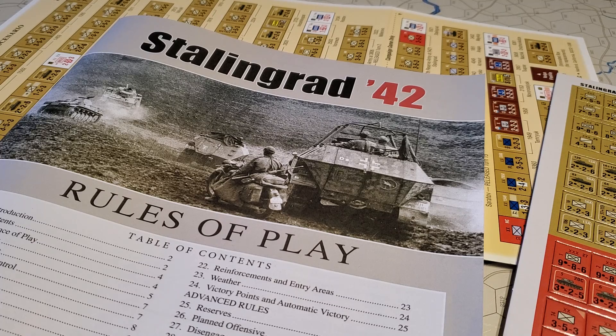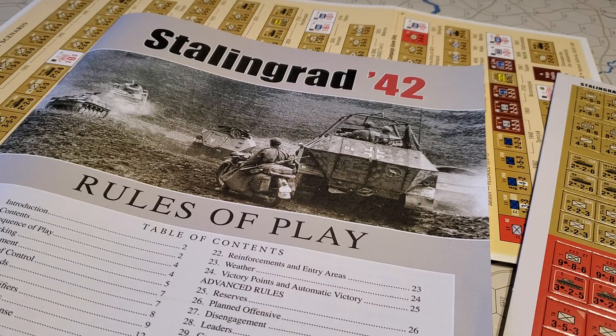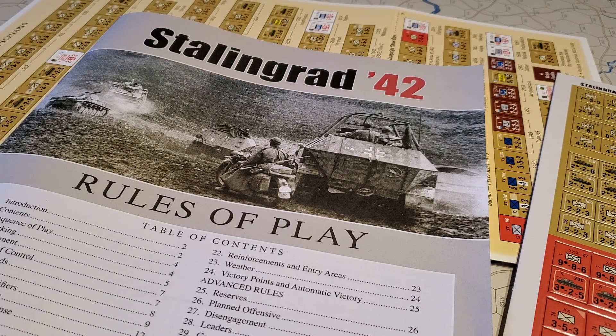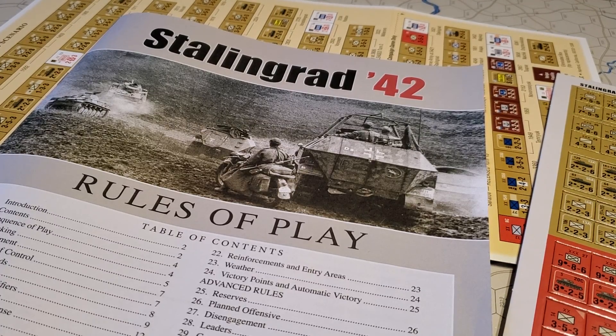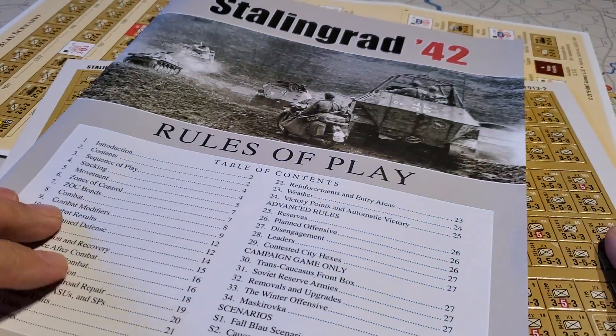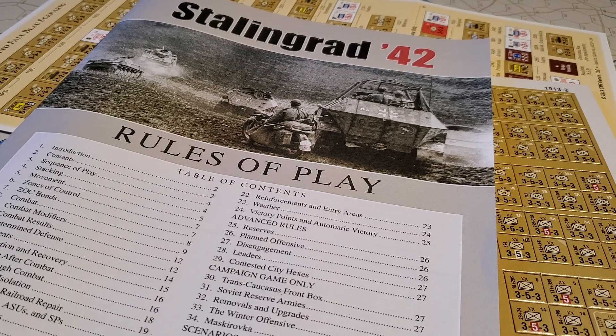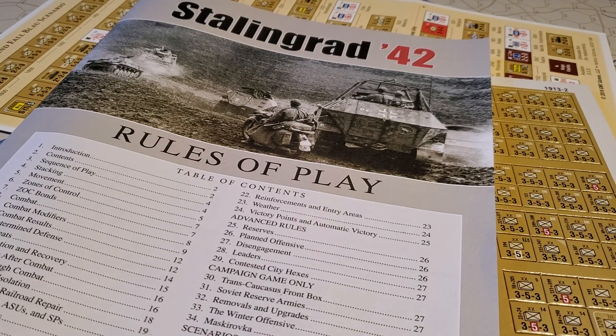I thought what might be interesting, given my limited experience with the series, was to go through these rules and highlight some of the differences that I saw based on my experience with the game, noting that I've really only played four of the five titles, each one only once, although I may have played Ardenne 44 twice. What I thought I might do is just — I don't know whether you want to look at the counters or the rules or whatever while I talk — but here are some of the things that I found that were somewhat different, particularly given I'm playing Ukraine 43 right now on Vassal. So let me just run through a few things, and these may not be entirely different from the core system, so I want that caveat to go out there for you.